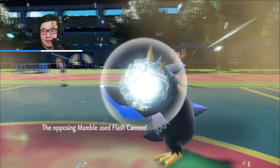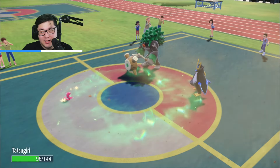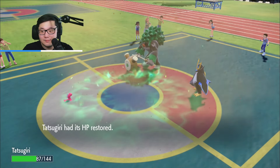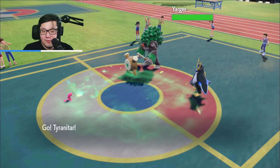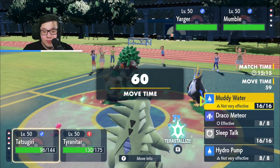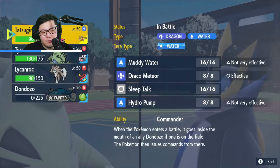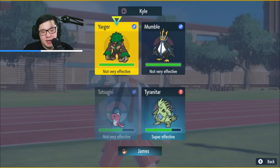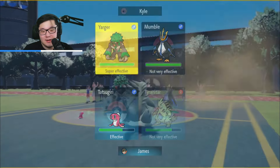They go for Flash Cannon into the Tatsugiri. I don't know if we're in Grassy Glide range — it might be Miracle Seed on the Rillaboom. I think we've confirmed the Empoleon's moveset unless it doesn't have Protect. I just go Tyranitar and go for Terra Flying Terra Blast and pick up the knockout on the Rillaboom. I might fire off a Hydro or Draco Meteor — I think I definitely click Hydro. Terra Tatsugiri is a bad play. I always Terra Flying to take the knockout on the Rillaboom.